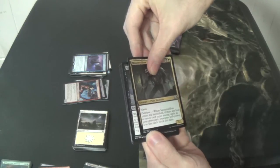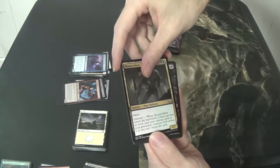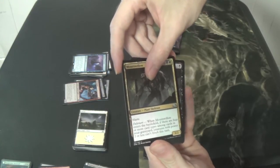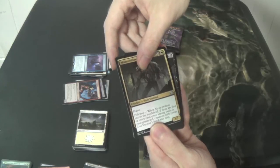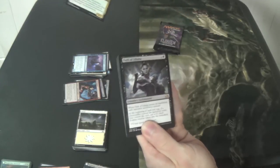Starting from the bottom again — not a creature, it is black, two and black. So it's black, it's not a creature. Oath of Liliana? Oath of Liliana!